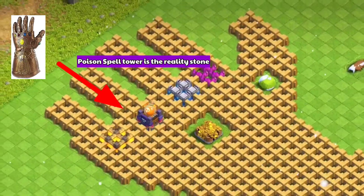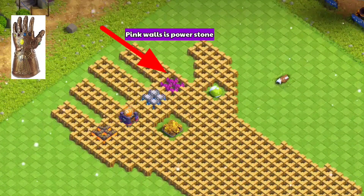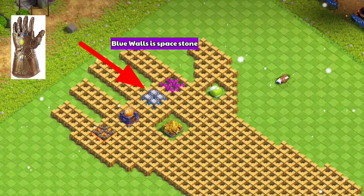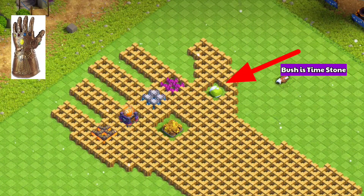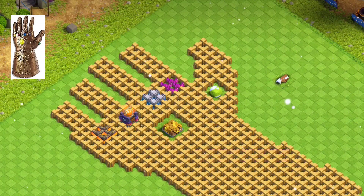Here are my Infinity Stones: the orange walls are the Soul Stone, the Poison Spell Tower is the Reality Stone, pink walls are the Power Stone, blue walls are the Space Stone, this green bush is the Time Stone, and the Gold Storage is the Mind Stone. Let me know how it looks in the comments!